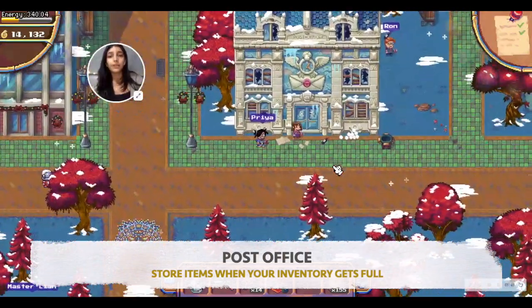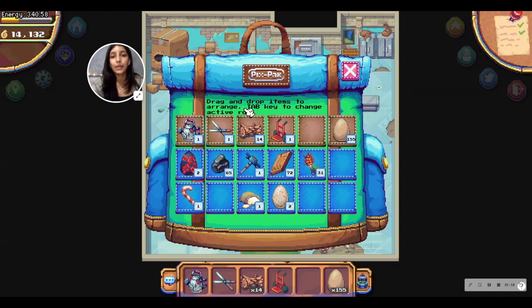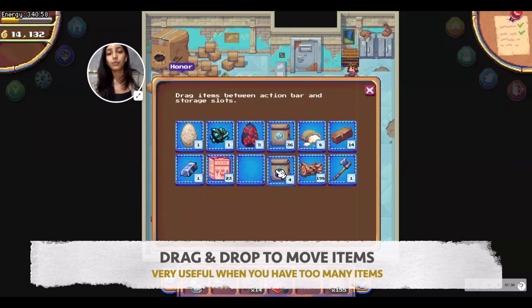Not many people know this, but you can actually store items in the post office in case you run out of space in your inventory. Your inventory only has one page and a limited number of item slots, so there will be a point in the game where you run out of space. Come to the post office and you'll see a chest here. To bring items into your backpack just drag and drop, and to store items in the post office chest you do the same — just drag and drop into the box.